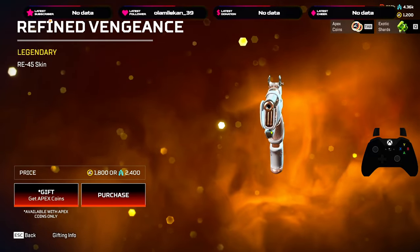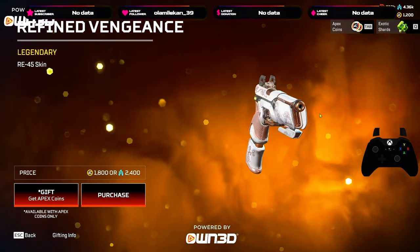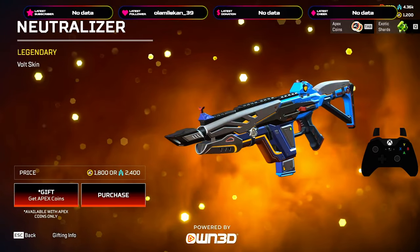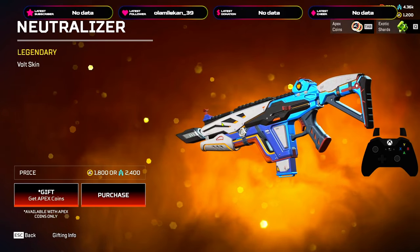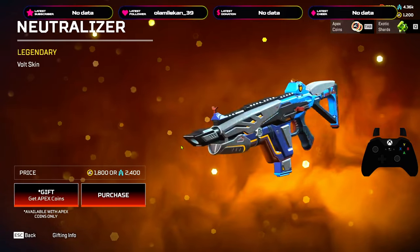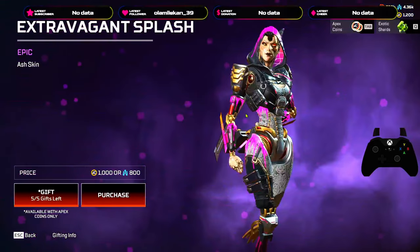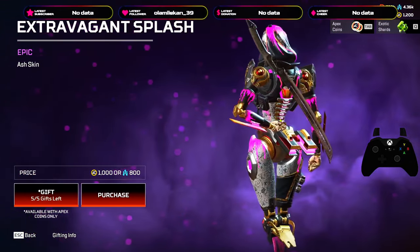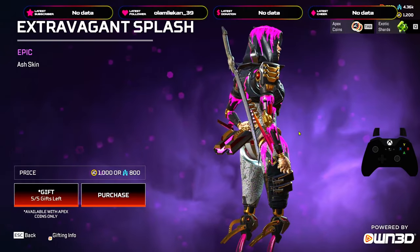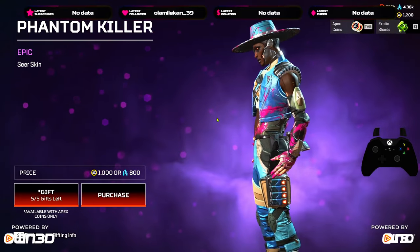RE45 — nah, too girly for me. But looks good. And then we have the vault skin — I got plenty of vault skins, this one is just mid. I ain't gonna lie, they could have done better with this one. Ash looks nice — not an Ash main, but this definitely looks fire.